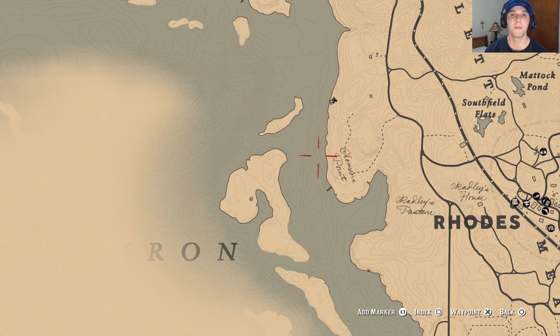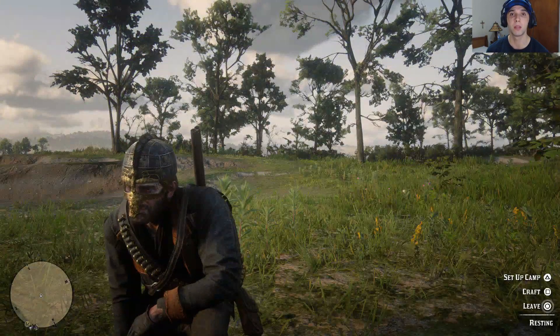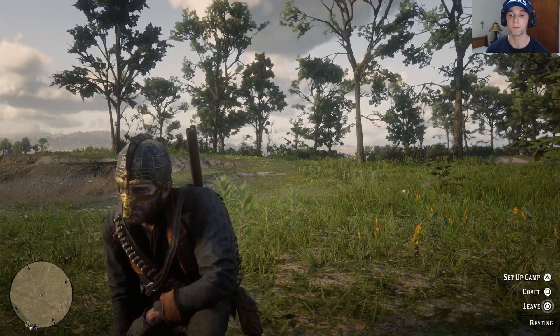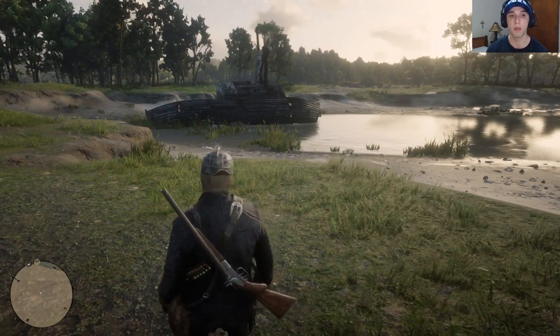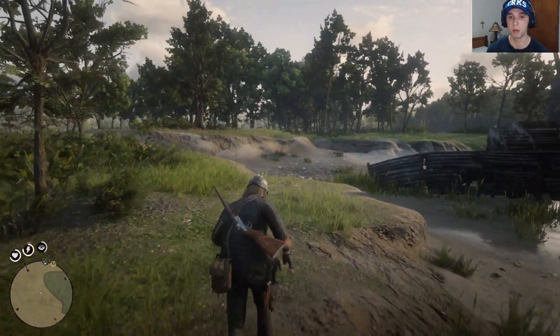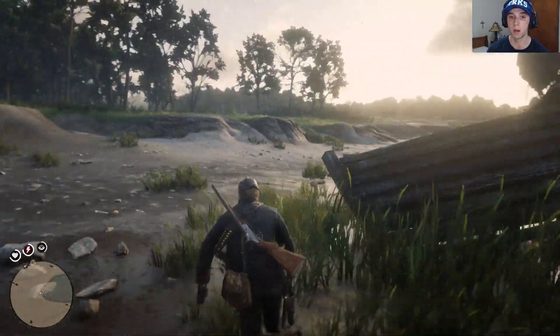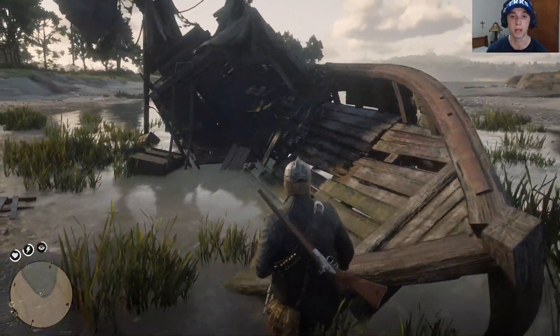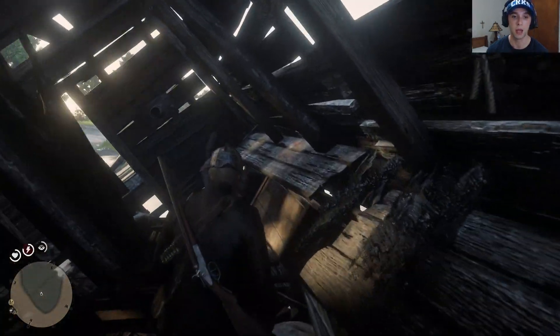I found a wooden boat and that's how I got here. Your boat will probably disappear, so you're gonna have to find another one. Come over here and find this ship — what's left of it — and this is where you're gonna find your pirate hat. Come up here and it should be in the back.